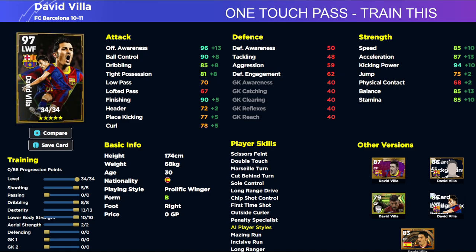One touch pass or pinpoint crossing are a must on this version of him. Both of these cards go to 100 overall — there isn't much difference when playing them as a center forward. The card won't reflect 100 overall, but when playing as a CF in that role they will be 100 overall based on their stats for that position.